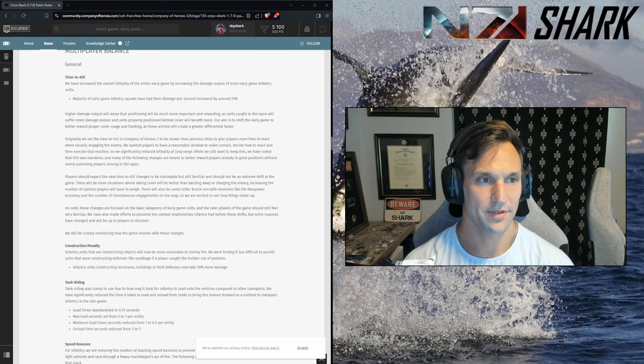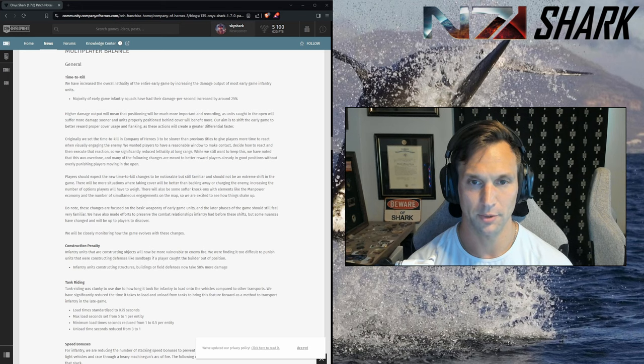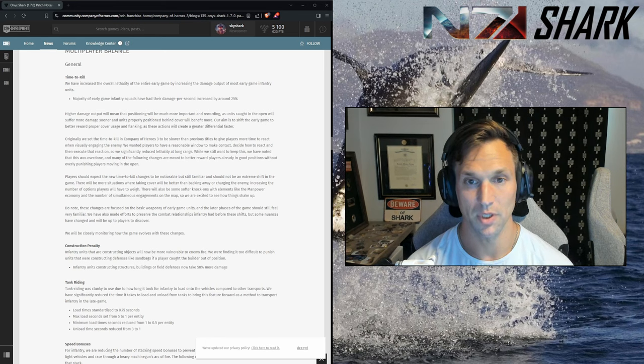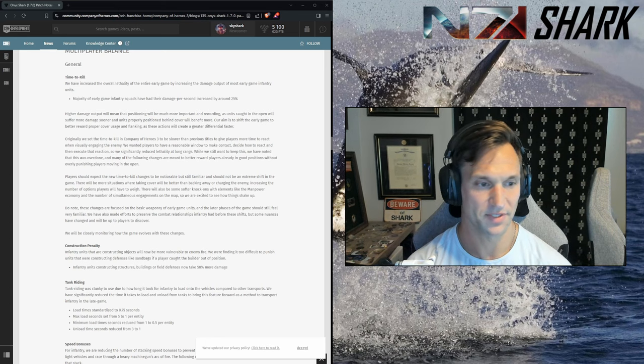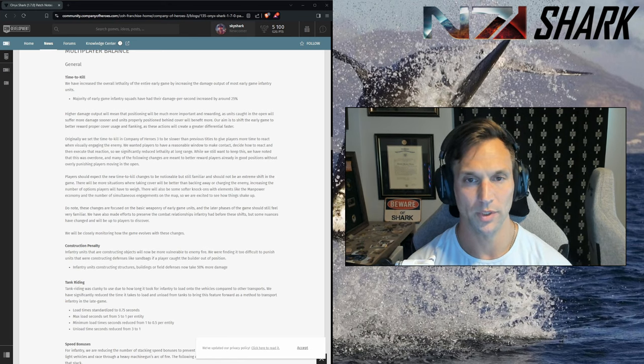So here with Ares. We're going to ignore the rest of the patch notes and only talk about the multiplayer balance stuff. On time to kill — they had a big long description of their goal, but essentially they just want to reduce infantry time to kill, especially for early game units. We'll talk about that as we see some of the stat changes.